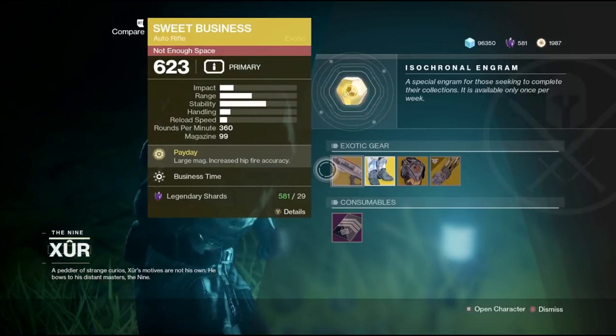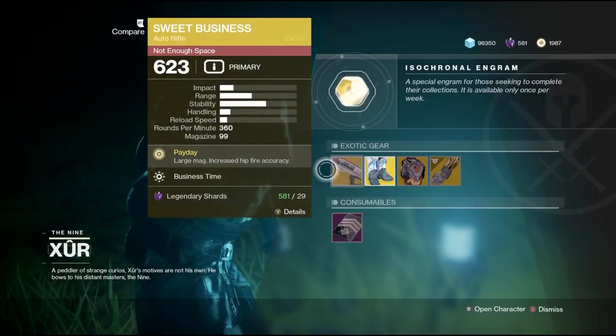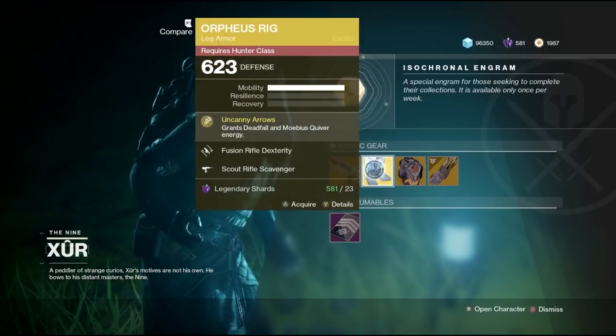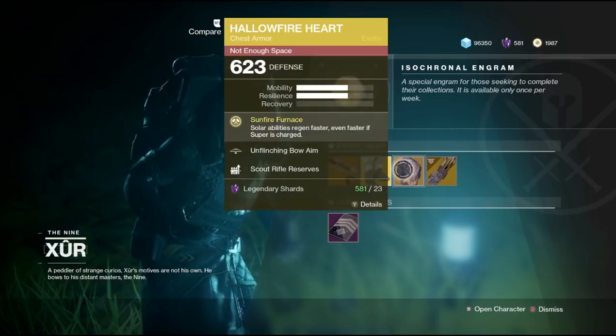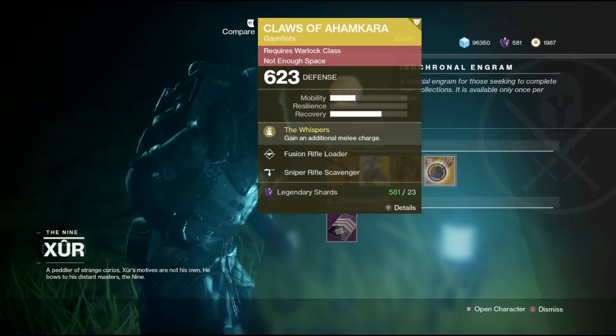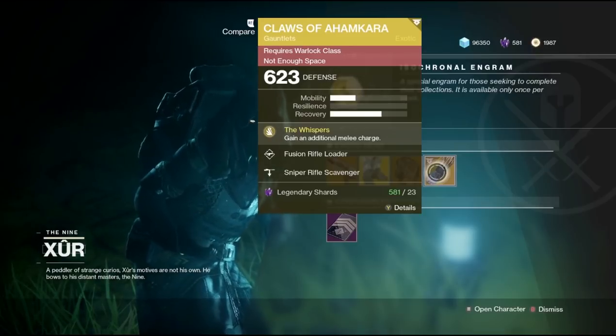Now for Xur's inventory this week we got the Sweet Business Auto Rifle, the Orpheus Rig Boots for the Hunter, the Hall of Fire Heart chest piece for the Titan, and the Claws of Ahamkara for the Warlock.